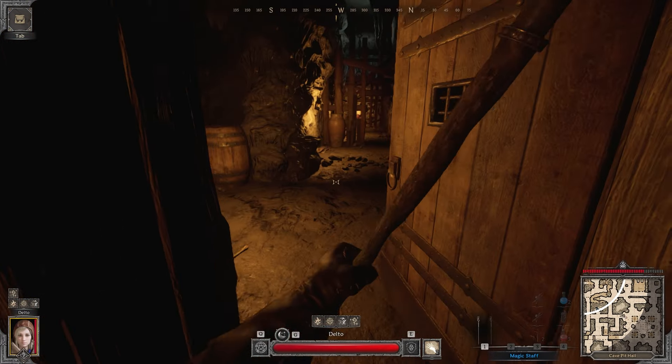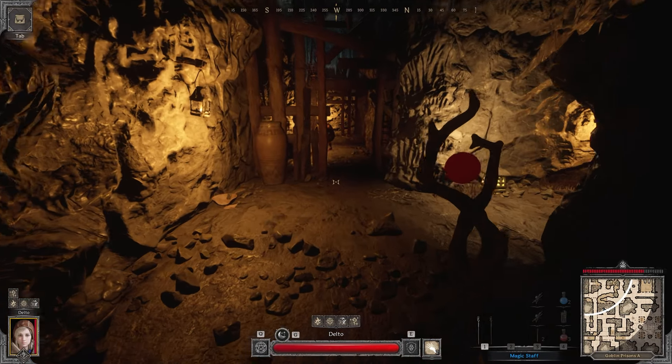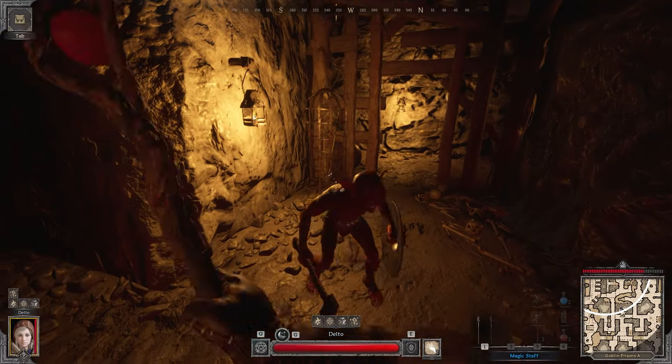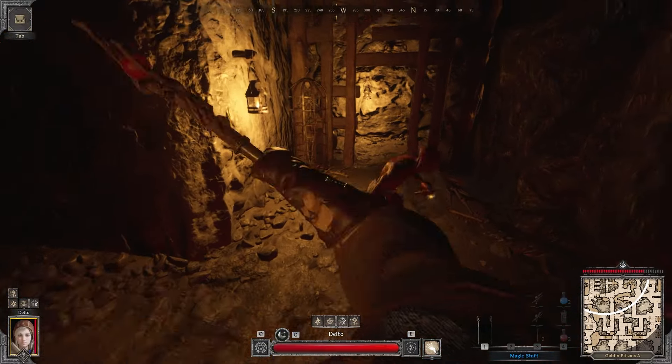Now that we grabbed that lion's head, we're going to be clearing to the static extract right here. Assuming that nobody took it, I'm just going to use it as a fallback plan, but I'm going to run around and try to see if there's any other players around still.